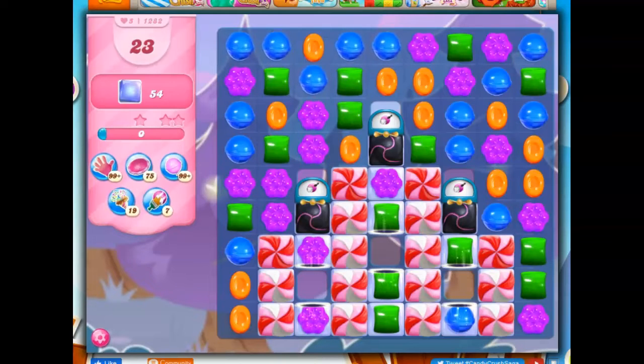Hi friends, this is Susie, your gaming guru, here to help us solve the puzzle of level 1282 in Candy Crush Saga, where we have 23 moves to clear out 54 jelly.